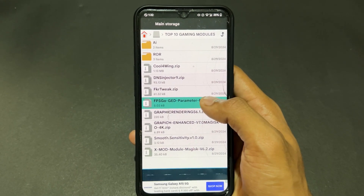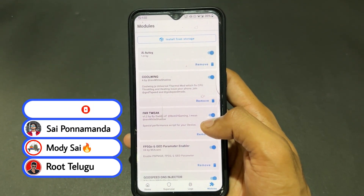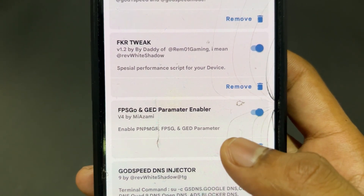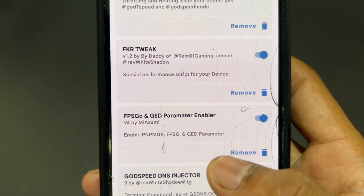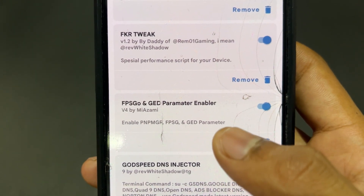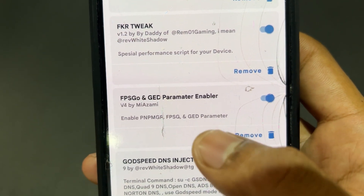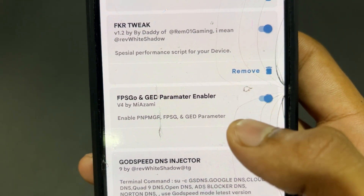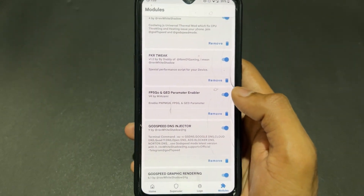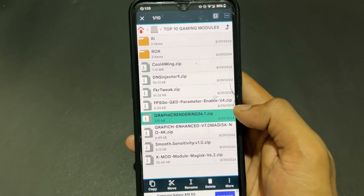The next module is a combination called FPS Go and GED Parameter Enabler. FPS Go handles CPU and GPU overclocking and supports multiple games. GED Parameter Enabler fixes performance issues you face in particular games and provides GPU optimization. The most important point is this module improves your performance but does not impact your battery. Definitely try this module.